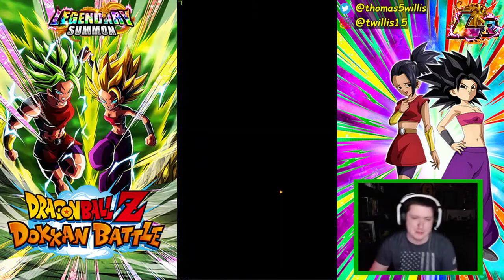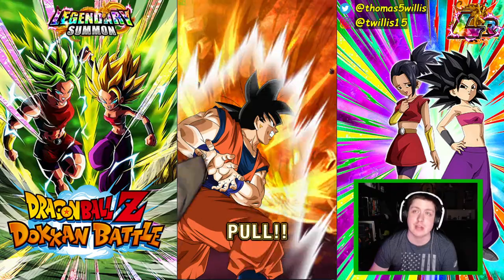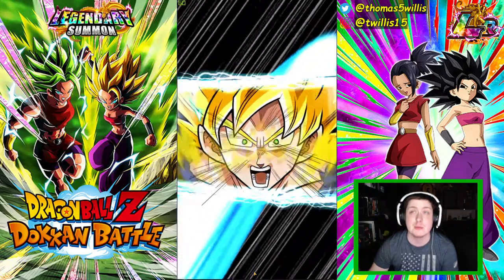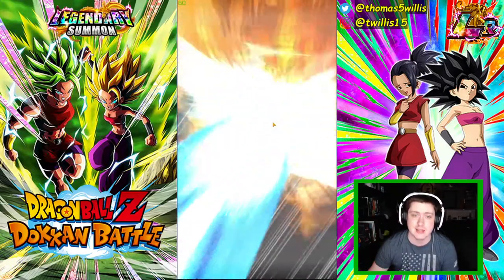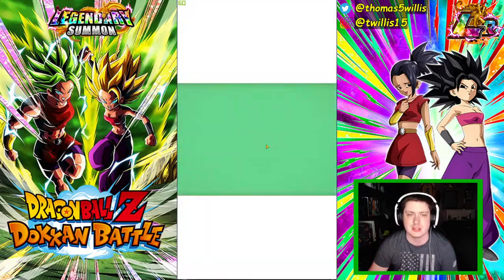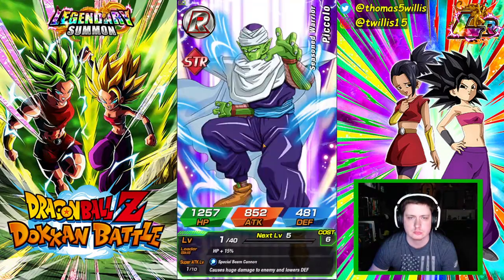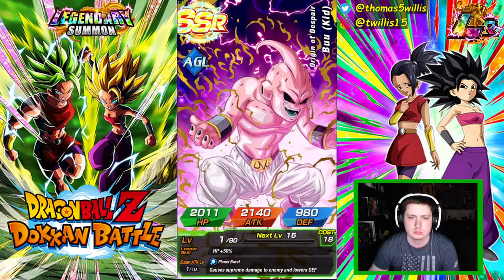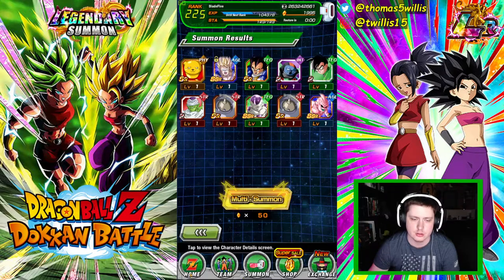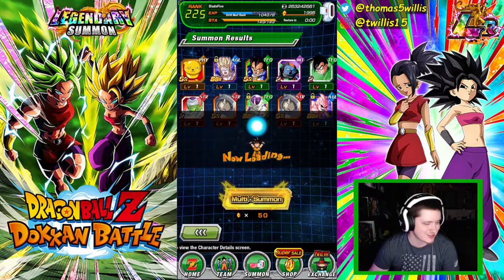Has that ever happened - two reversals in a row? I highly, highly doubt it - that would be absolutely ridiculous. Super Saiyan God on the next one - we'll take it, more chances at Kale/Caulifla and LRs in general. There's one, two, and three SSRs. Nothing great there really, but we summon and we got the units, that's that. We got Kale and Caulifla and I'd like to rainbow the unit. I still need to get over to the SSB Kaioken Goku banner - that unit is amazing.